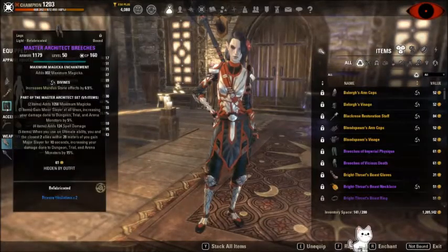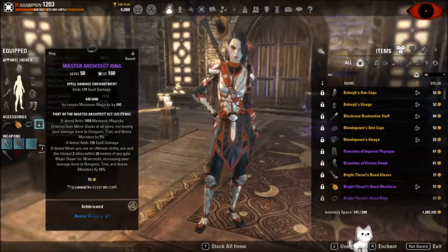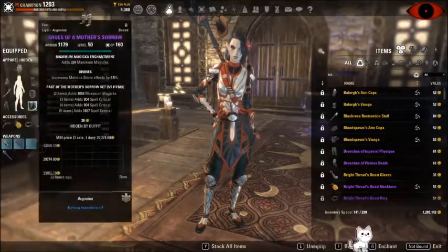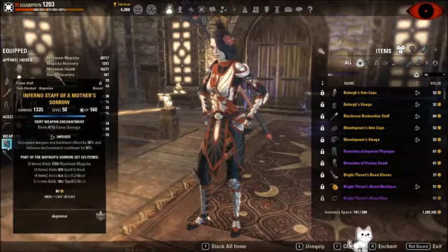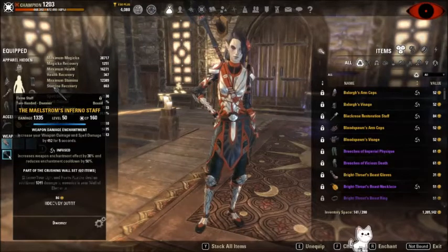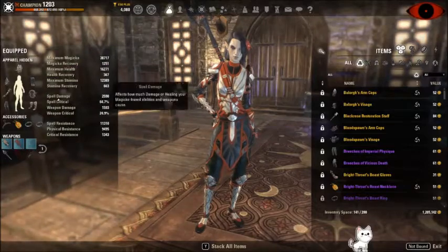Overall, it's a relatively good setup. You probably are going to want to get Master Architect rings, but you don't have to. Mother Sorrow stuff can be expensive, which is why I just have Mother Sorrow on the body because I had Master Architect already obtained. So I just bought some Mother Sorrow body pieces and threw a staff on as well. I did have to transmute this one though because I had sharpened from a long time ago. You want both of your staves to be infused.